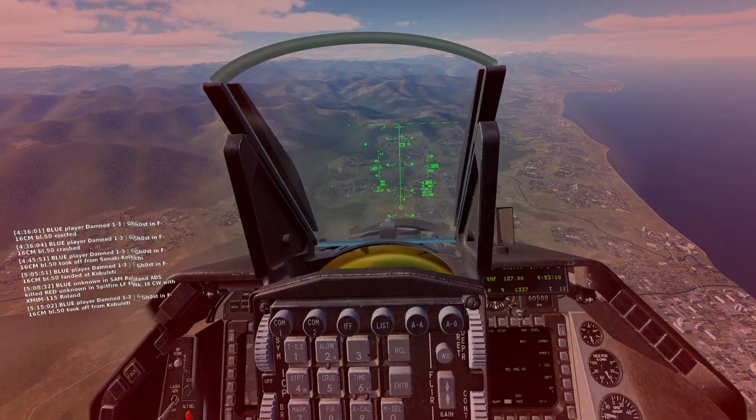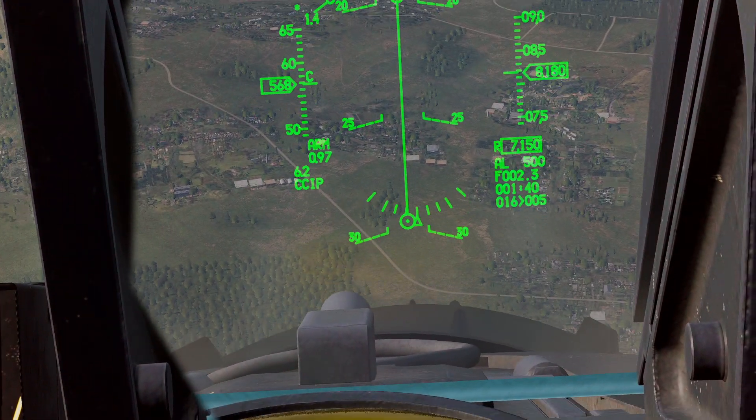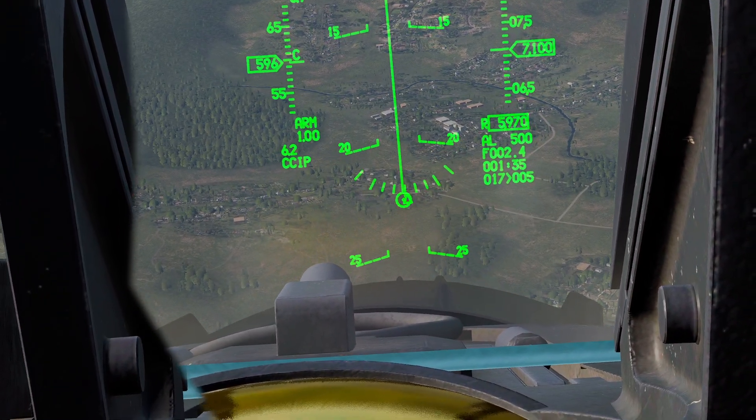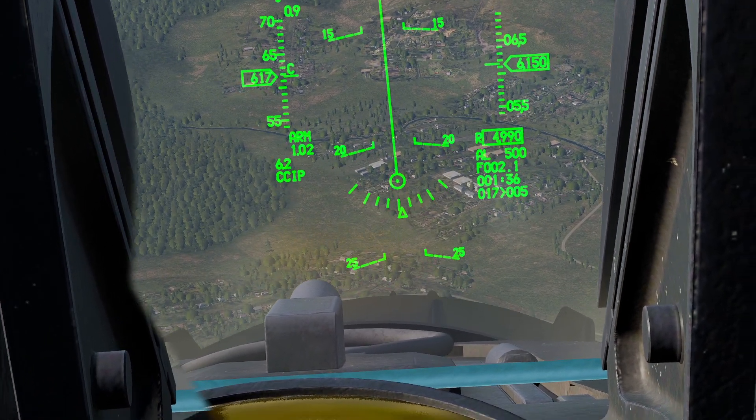If I nose over, we see the line meets. I'll pull up a bit so it becomes inaccurate. We see that horizontal line meets the circle, and that's showing us that where the circle is, is where our bomb will impact.